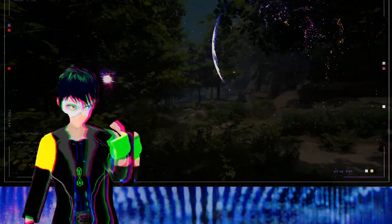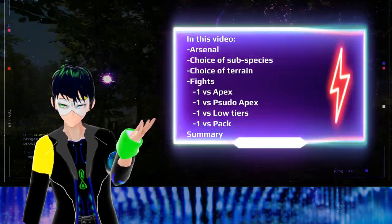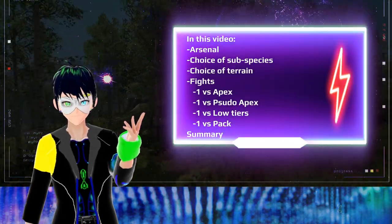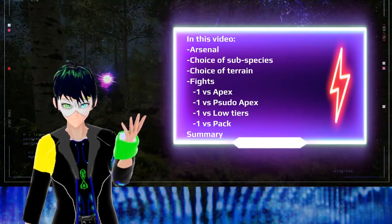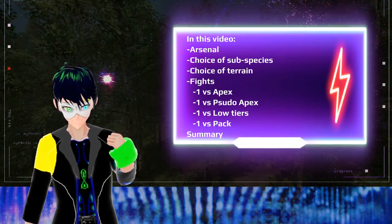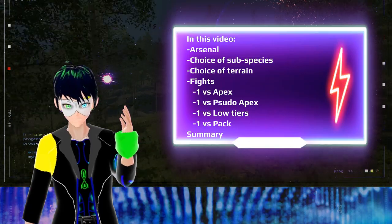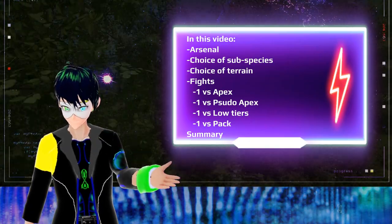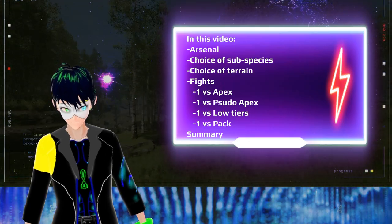In this video, we will be going over the arsenal of Iguanodon, what choices of subspecies you should grow, what terrain you should aim to fight in, and the fights you can find yourself in — be it one versus apex, yourself versus a pseudo-apex or mid-tiers, you versus low-tiers, or you versus a pack. At the end I'll summarize.